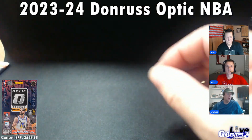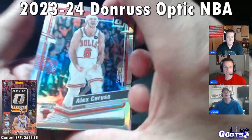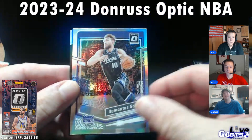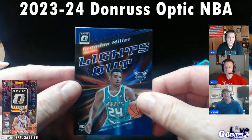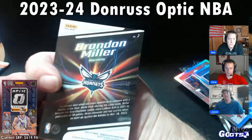The post is on the GoGTS Live X account right now, so go ahead and repost it and make sure you're following us — have a chance to win the hits. Donruss silver: Alex Caruso. Sabonis silver. And we got a blue Lights Out of rookie Brandon Miller. That's a nice card.